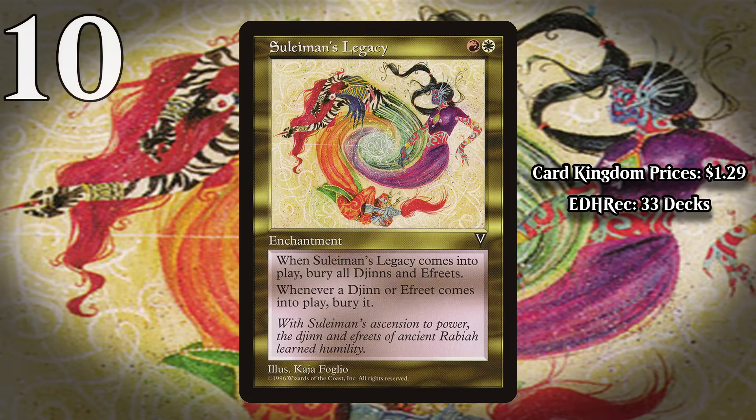At number 10, it's Suleiman's Legacy. For a red and a white mana, this enchantment destroys all Jins and Efrites when it enters the battlefield, and when a Jinn or Efreet enters the battlefield, it gets destroyed. This sees the least play on EDHREC of any card on the list, so why do I have it at number 10? Well, because it has the most potential of any card on the list. Obviously enough, Jins and Efrites are not a very plentiful creature type. This was even true in Mirage block, the most Jinn and Efreet heavy format of all time. Even in Draft, you still didn't see enough Jins and Efrites for this to be good.